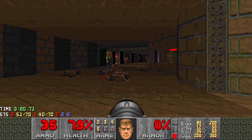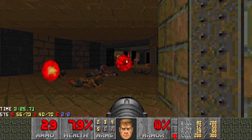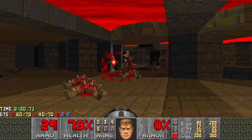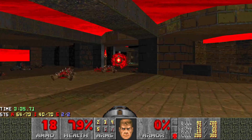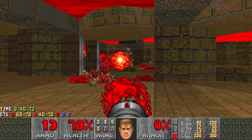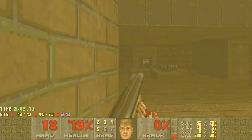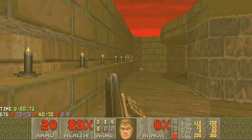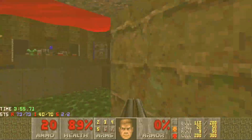We're going to get an arch-vile in here, so we need to be a little bit careful. We've got loads and loads of rockets, so I'm going to spam loads of rockets down here. We've got a baron as well. I'm not too worried about my ammo. There's our baron. I think that's everything. Flip the switch — something woke up. Flip that switch and we can go and get the yellow key.